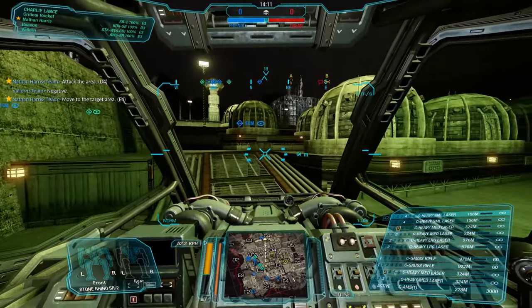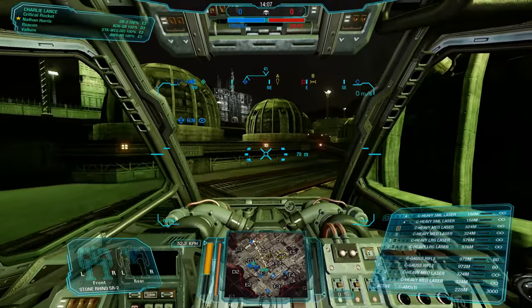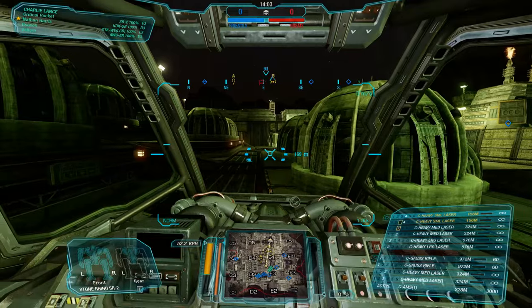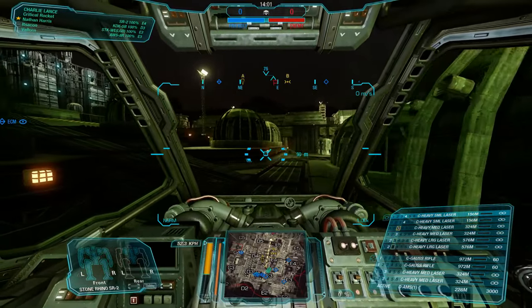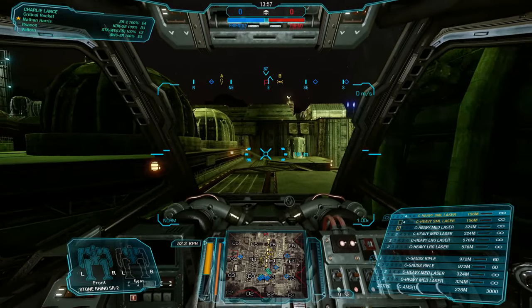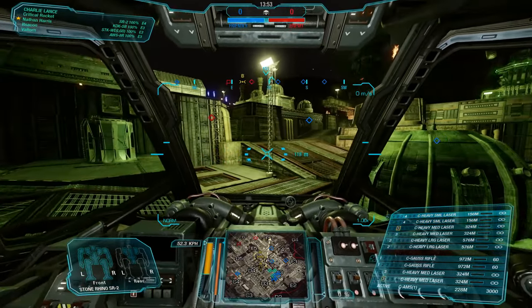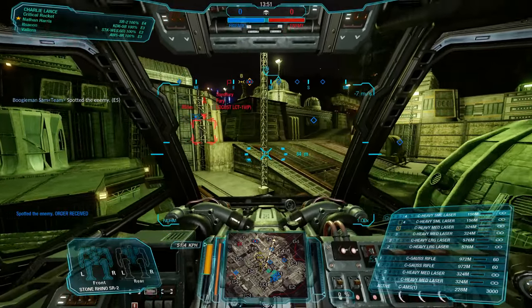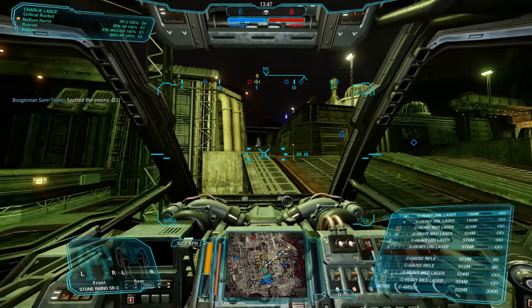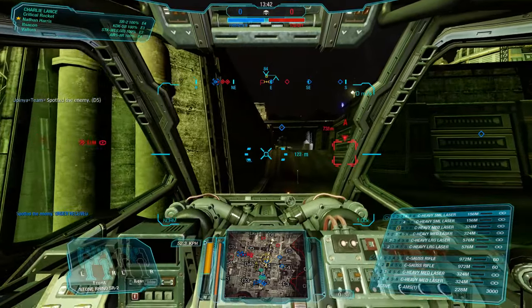In MWO, any rear-firing weapon gets moved to the front. The mech is also supposed to have anti-personnel pods on the legs — one on each — but in MWO those don't exist, so they've probably just been swapped out for extra AMS ammo or a little bit more armor on the legs. In the universe, it was essentially Clan Goliath Scorpion's attempt at making their own variant of the mech.